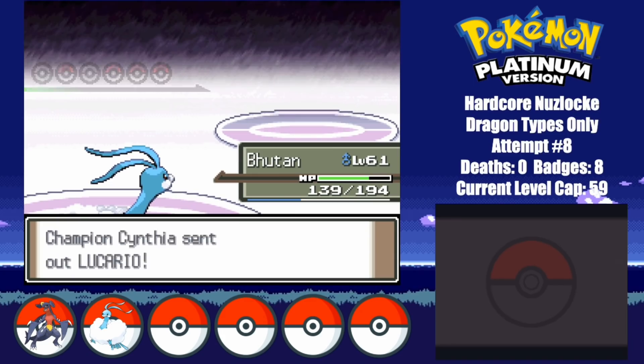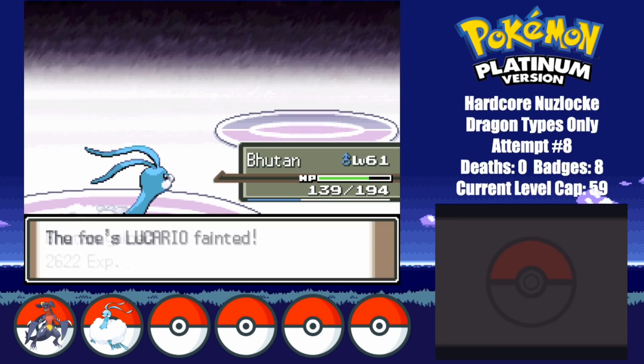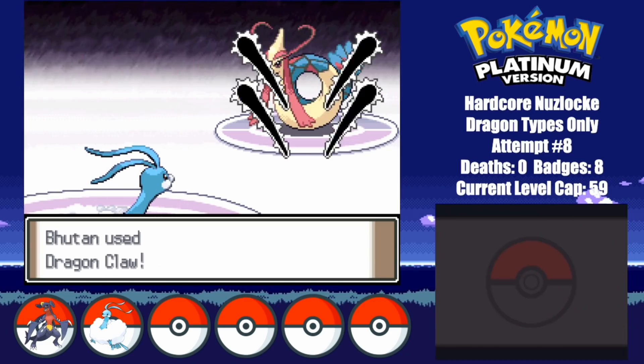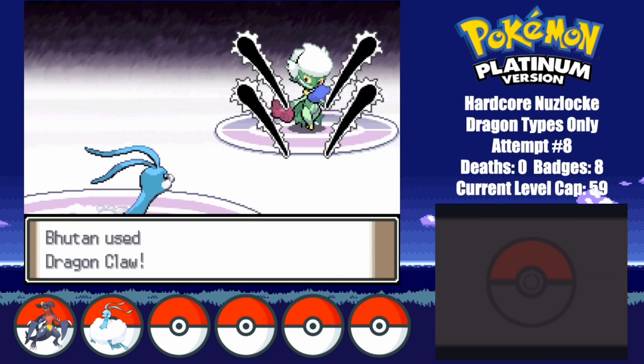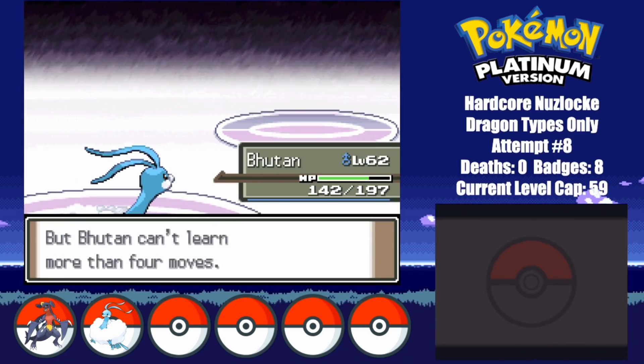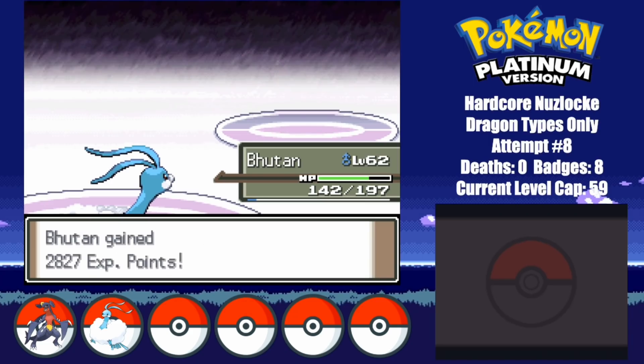Garchomp also easily falls to a single super effective Dragon Claw. I go for a Fly against Lucario, which also ends up being a 1-hit. Jeez, this sweep is looking crazy. Milotic ends up falling to a Dragon Claw, and so does Roserade. Even Togekiss ends up being a 1-hit KO. Even with a 2-member team, I think this has to be the easiest Cynthia sweep I've ever done.